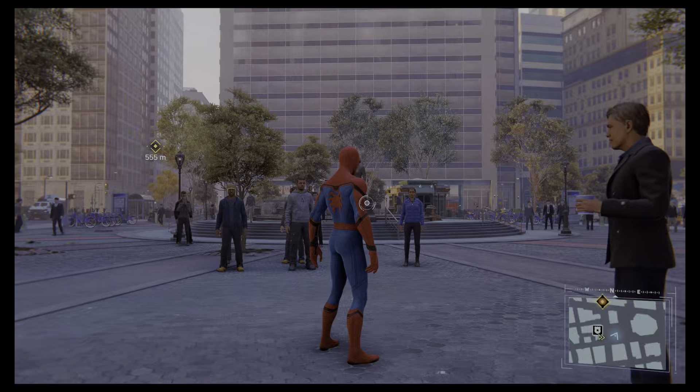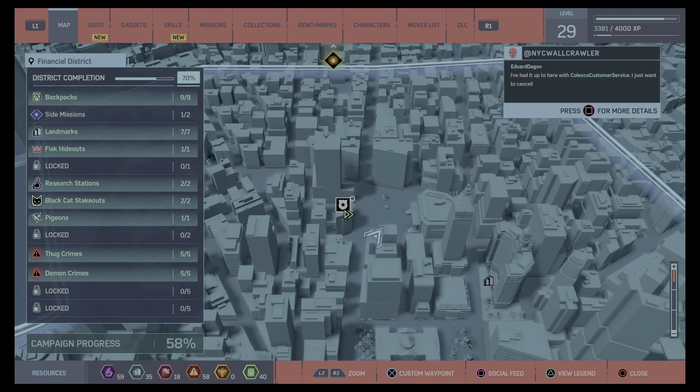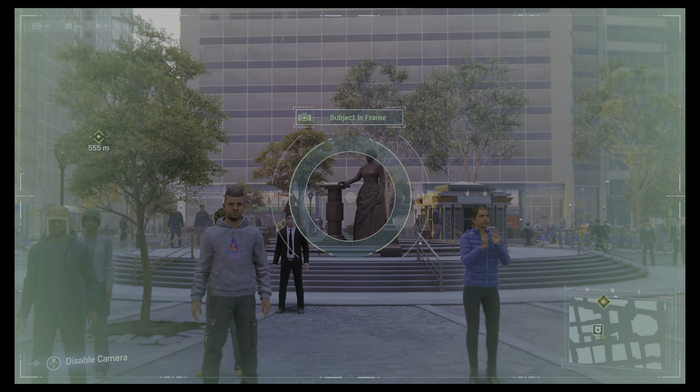Next one — really easy to find — right next to the police station here. Drop down to this — it's in this big area — it's the statue right in the centre. Good shot, good shot.